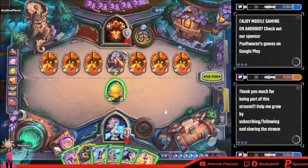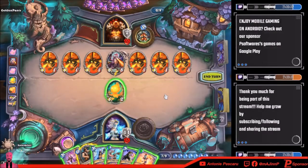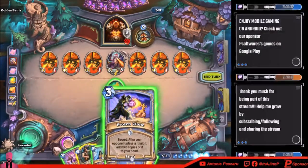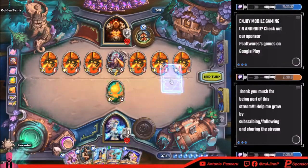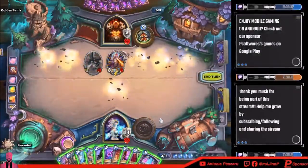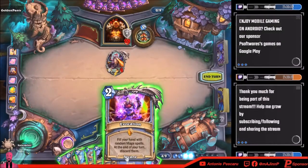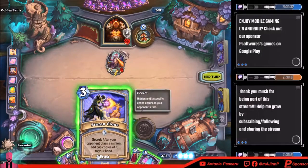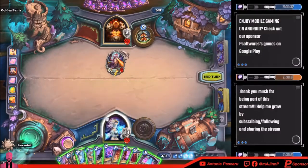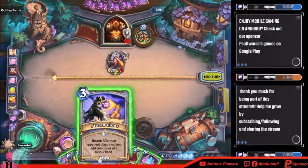Let's see what I got. Deal two damage to all minions, add a random — okay so it's obviously gonna overkill. Wait, seven — oh I can't really do this, I can only do Frozen Clone. Well let's see what the overkill spell is. Summon a random two-cost minion, okay. Fill your hand — wait, do I have ten cards? Oh my god, I have ten cards! Deal two damage, discover spell.